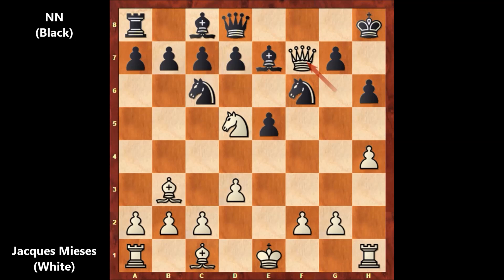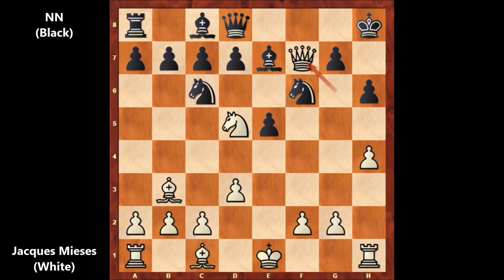As you can see, black is losing and white is much better. This is why after queen to g6, black resigned. What an incredible queen sacrifice by Jack Meyses — a very underrated, not famous chess game at all. Thank you for watching, and I hope to see you next time. Take care, bye bye.